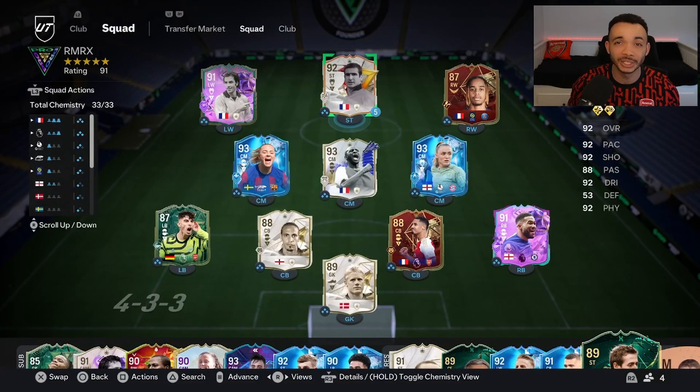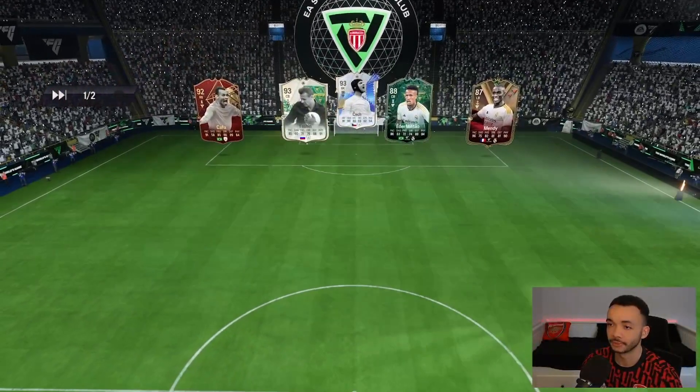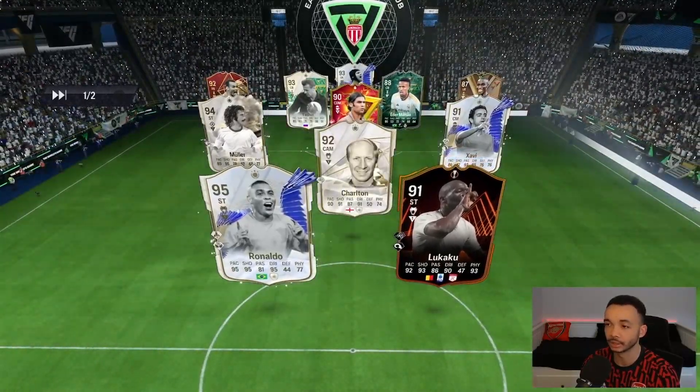We're going to be playing him in the striker and CAM positions in a 4-5-1. I'll leave the custom tactics I use in the description. We'll get into a few Champions games and I'll let you know what I think at the end. Who's up first for King Eric?